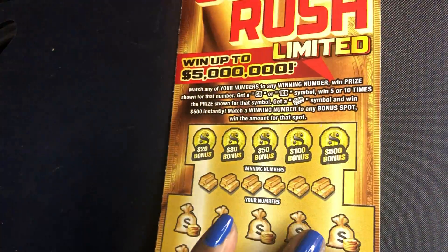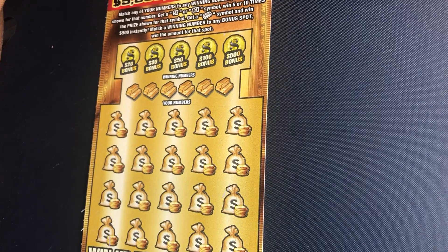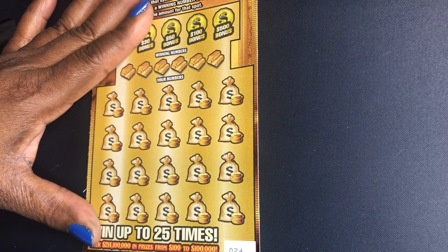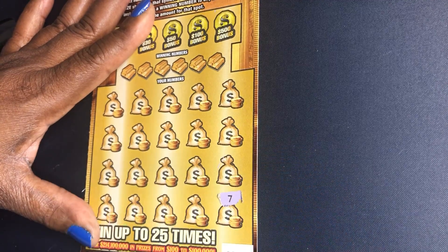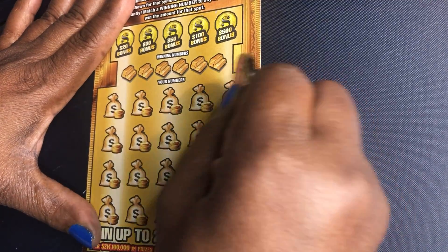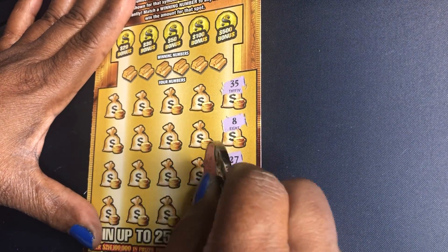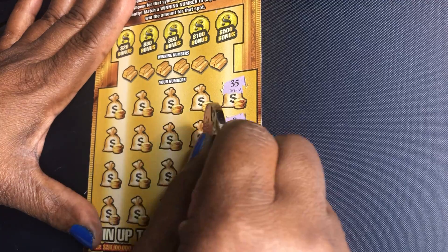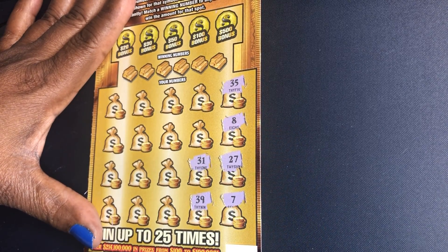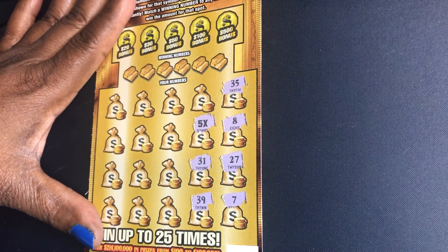Symbol hunt on ticket 24: 8, 7, 27, 8, 35, 39, 30, 31 — oh, we got a 5X and that's cash money! I love those symbols.